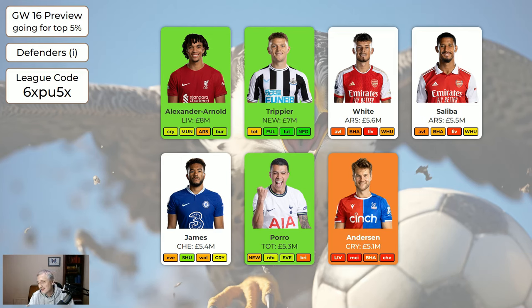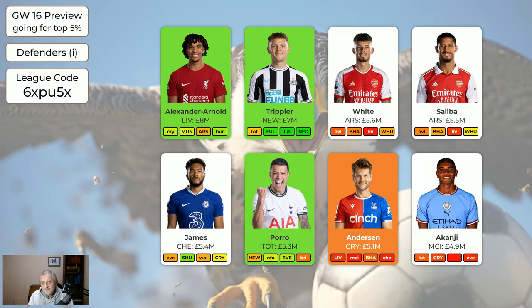Porro is worth having as a defender — I've made him green. Although Tottenham may never keep a clean sheet, he's a very attacking player. For 5.3 million he's a good player and he could get you some attacking returns. Anderson — Palace have now had their good fixtures, so he's absolutely sellable. Akanji: Man City should keep some clean sheets and he tends to play more often than not, but if I was wildcarding I wouldn't bring Akanji in.